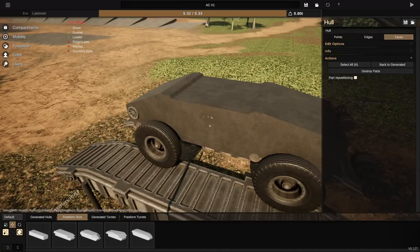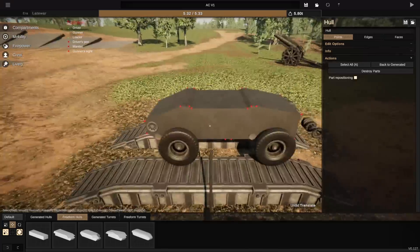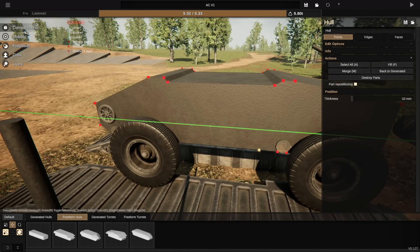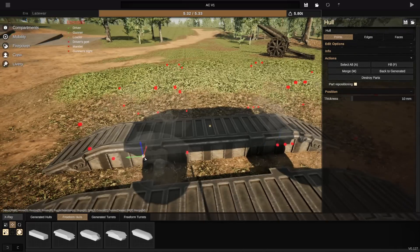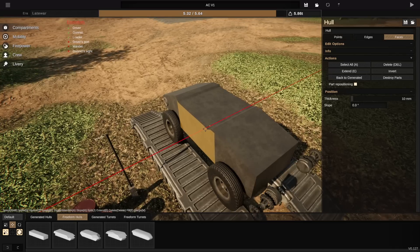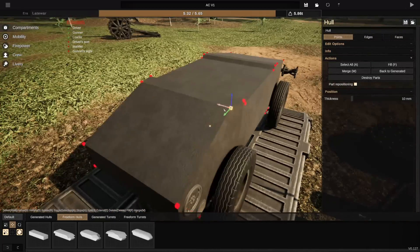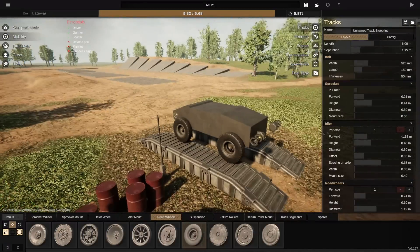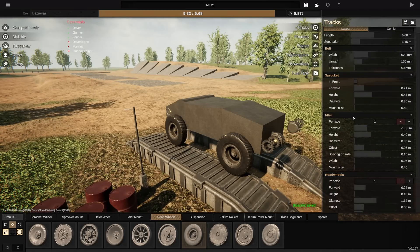This armoured car must do a couple of things. First, it's going to have to be quick — that is probably the single most important factor — because it cannot have a particularly large amount of armour. Once you put on too much armour, you're simply not going to be able to keep up that weight with puny rubber tyres, and it won't be good enough off-road, so you'd just move over to tracks. It also needs a gun good enough to go through at least the side of enemies.